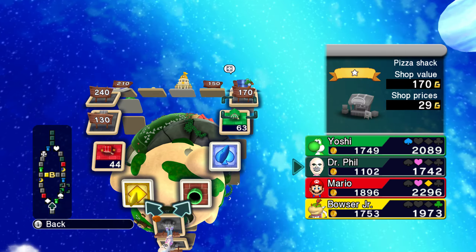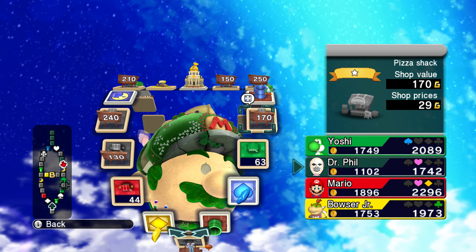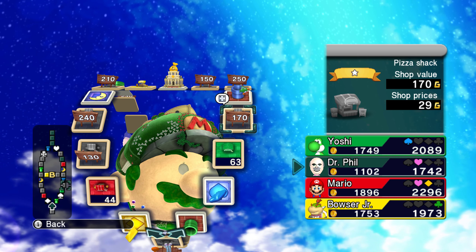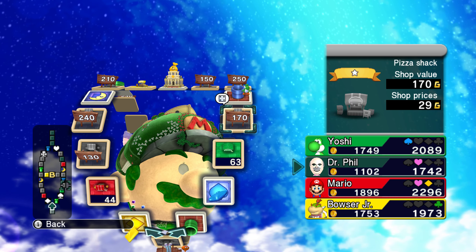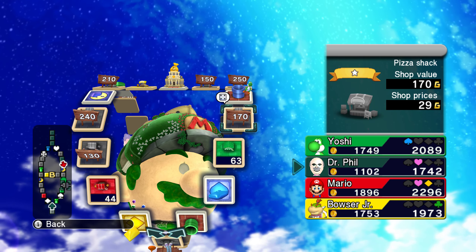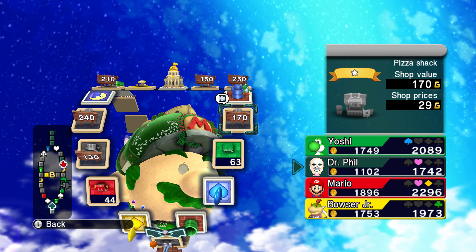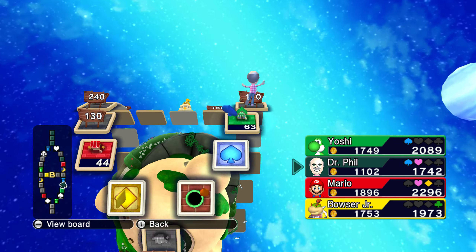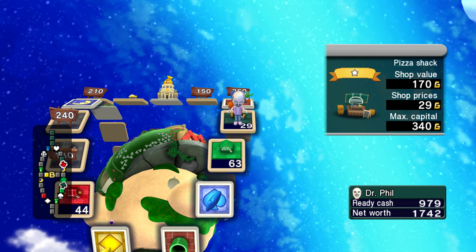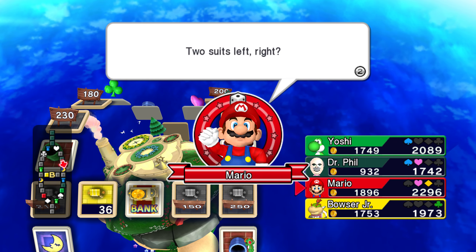Okay, four — one, two, three, four. Or 240. We have to go both ways anyway. I think I'm going to try to avoid Yoshi's 63, just to prevent him from getting a one and then getting this property. I do want that other property too, but I don't want to run into Yoshi's 63 when I'm getting low on gold. Two suits left, right.